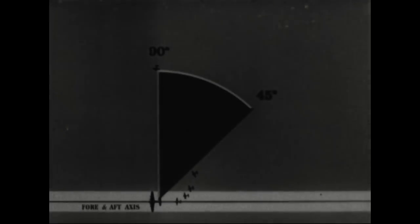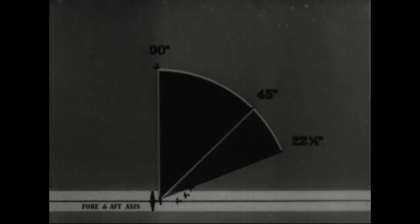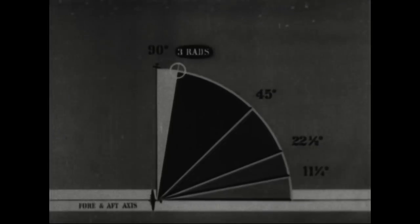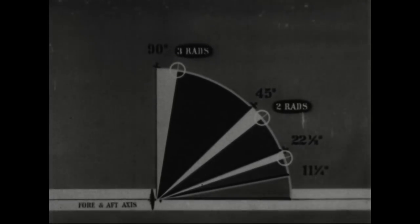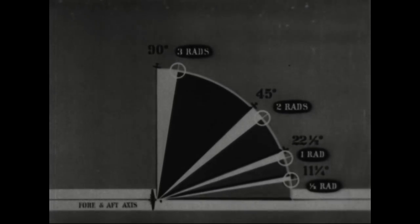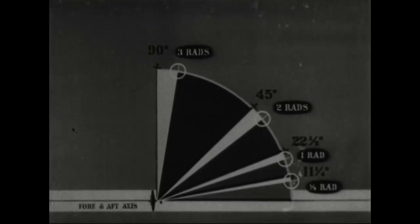90 degrees was straight out from your beam. Halfway back from there to your tail at 45 degrees, the deflection is two rads. One, two. Half the remaining distance at 22 and a half degrees, it is one rad. And half again, at 11 and a quarter degrees, it is only one half rad. Out here it's three. Halfway back it's two. Half again is one. And half again, one half. If you're flying a straight course and traveling at a true airspeed of 225, that's all you have to remember: approach angle, amount of deflection for that angle.